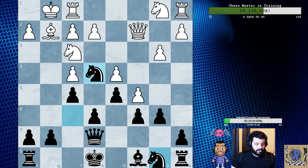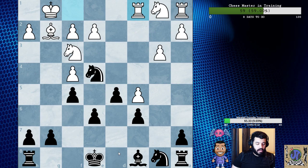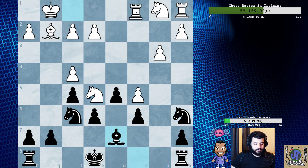So Black delays castling in view of the approaching endgame. So if B captures C5, Queen captures C5, Queen captures C5, D captures C5, and now Knight E4, Rook C1 — this is just one of the lines, a little bit better for White. And if takes, takes, takes, takes here, then Knight E5, Knight E5, Bishop D7, Rook C1, King E7 — and this is another game that happened that was slightly better for White.